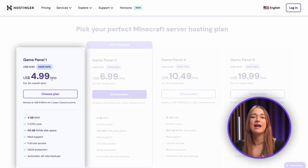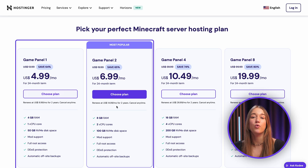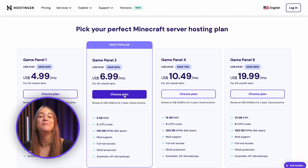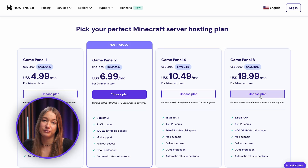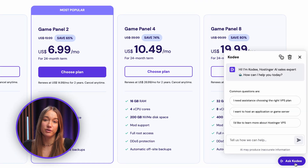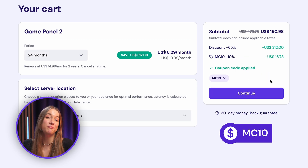You can even choose a server location close to you so you can avoid lag and keep the gameplay really smooth. If you're planning to play with only a few friends and have a couple of extra plugins or mods, then you'll be fine with plans game panel one or two. But if you need more players and plan to have as many mods as possible, then you might benefit from higher tier plans. You can also double check with the AI sales assistant in the bottom right corner. Don't forget to use code MC10 for an extra 10% off your purchase.